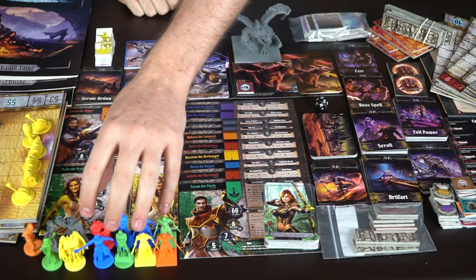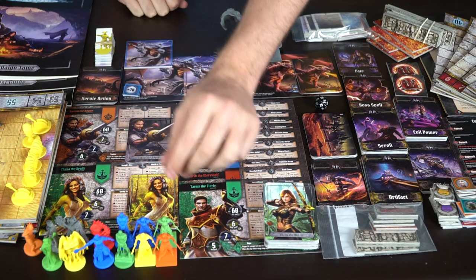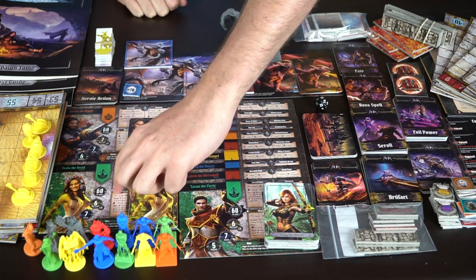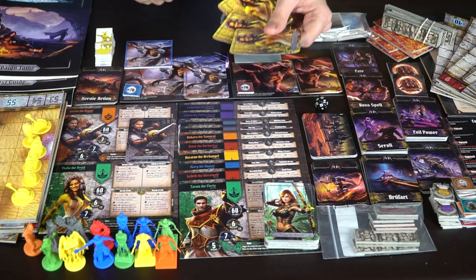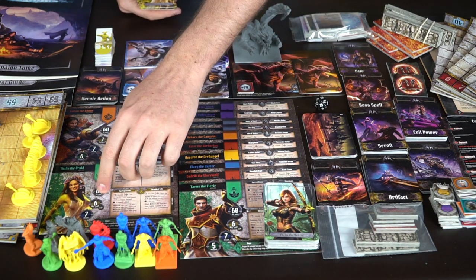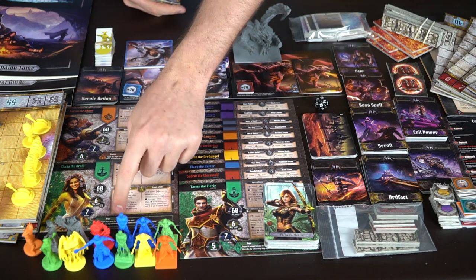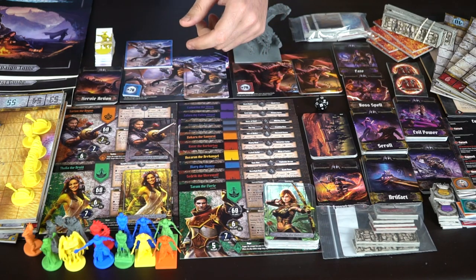These are the different miniatures in the game — there are going to be tons more. This is a sampling of what you'll be getting and the style they'll look like. None of this is final; it's all a prototype. Over here are the character boards, each with their unique cards. Every character has four cards unique to their four skills, their health, base attack, defense, movement, character type, abilities, and a passive ability.